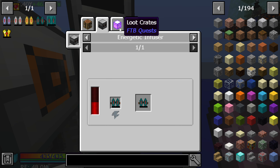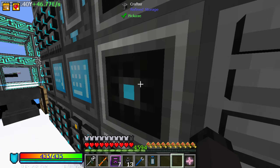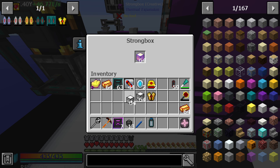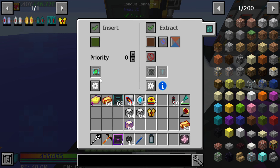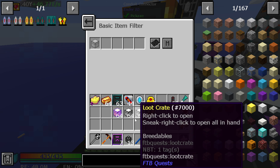Unless I can get these jetpacks somewhere - which I very well can. We might be able to cheese this a little bit. Jetpack it up - all right, legendary. It's time to start opening the legendary mythical crates!